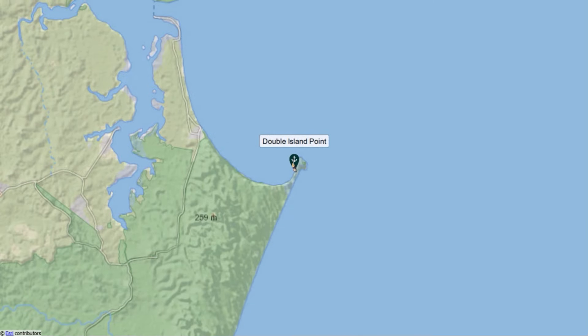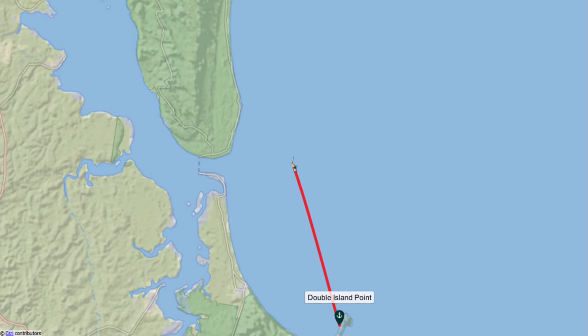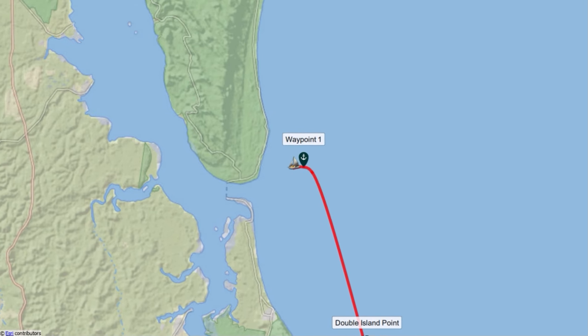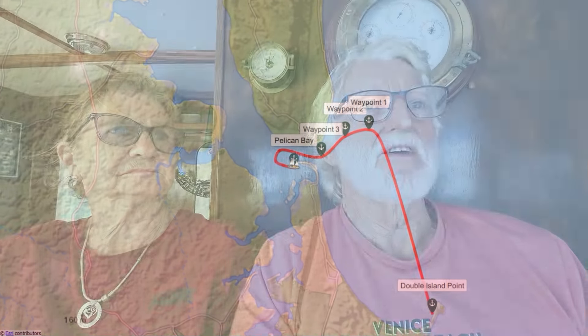We're going to have a look at it now. There are no visual leads across the bar you can really see. The only way to do Wide Bay Bar is to use the virtual buoys on AIS — if you've got AIS you can pick up those virtual buoys and it's a bit like going into a marked channel. If you haven't got AIS, you can get the lat/longs of those virtual buoys from Coast Guard Tin Can Bay and plot them on your plotter to steer across the bar.